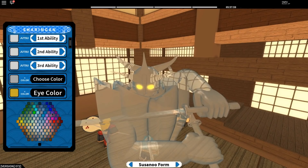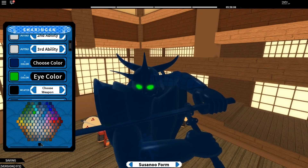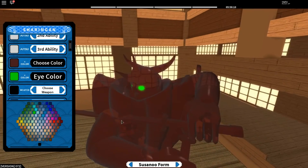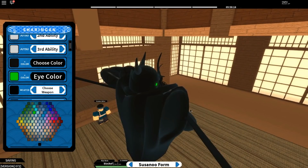You can choose the color of your Sono, and because you want to be different from others, you have tons of colors to choose. You can even change the eye color. You can even choose a weapon — right now we have the dual katanas, just look at the view, it looks so nice.